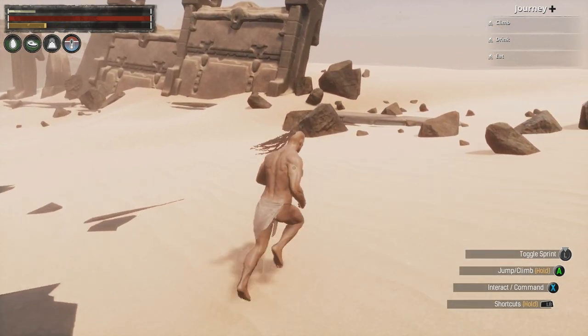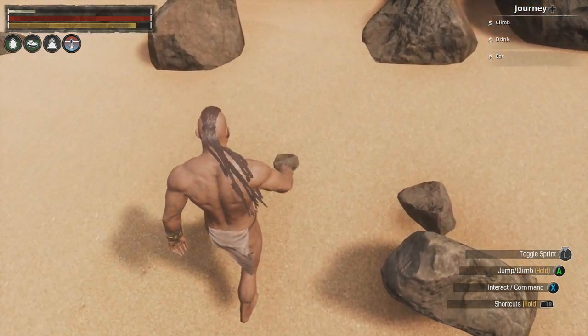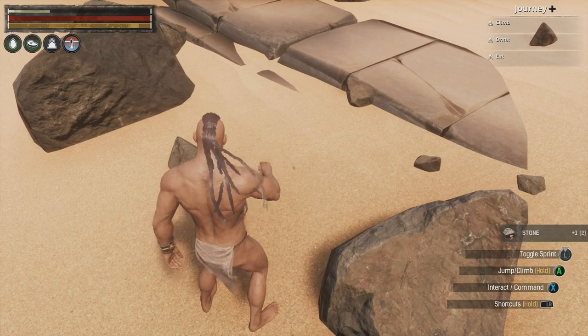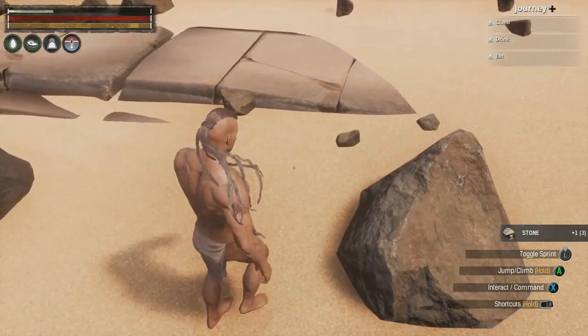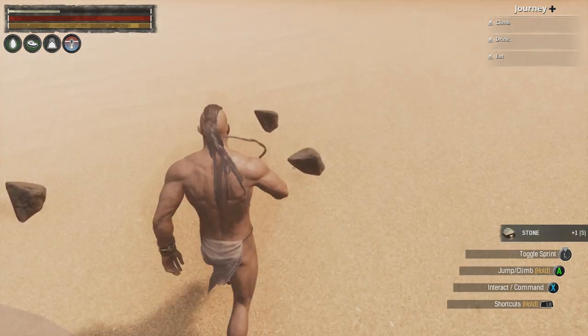The first thing that you'll see fairly often, probably the most often, is these little rocks over to the side. You can just walk up to them and press X to collect them, and it'll tell you that you picked up a stone, and it'll also show on the far right your total number of stones that you've collected.